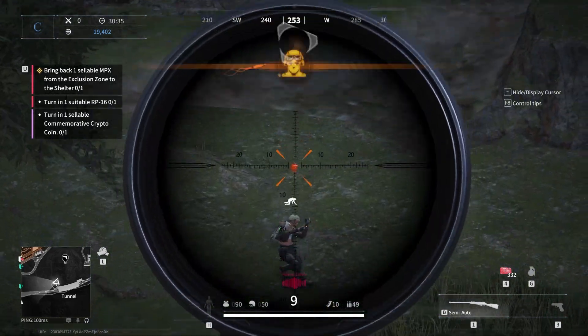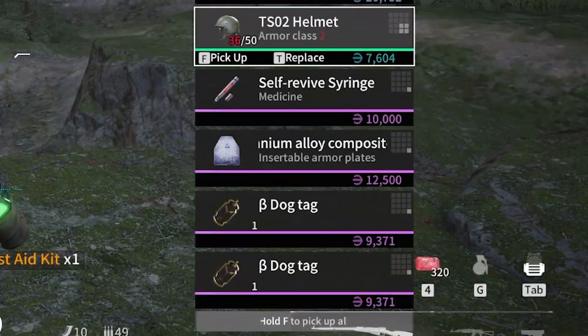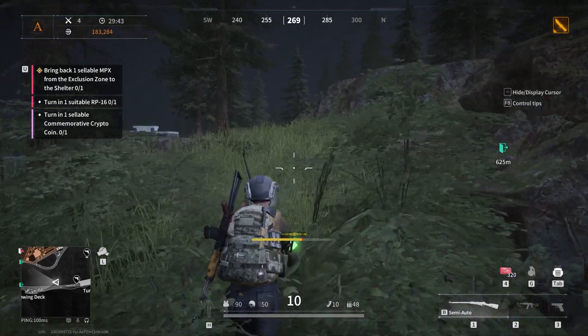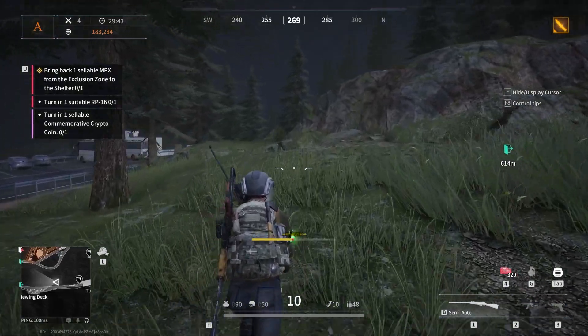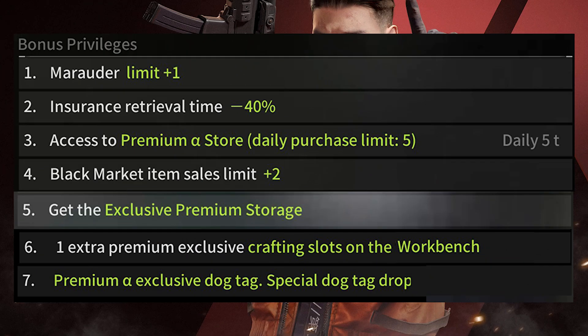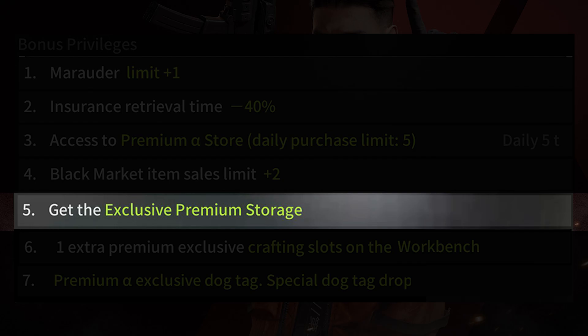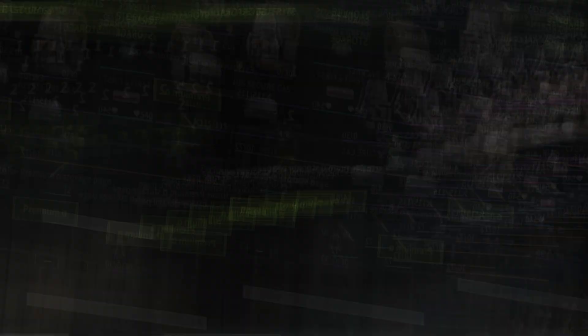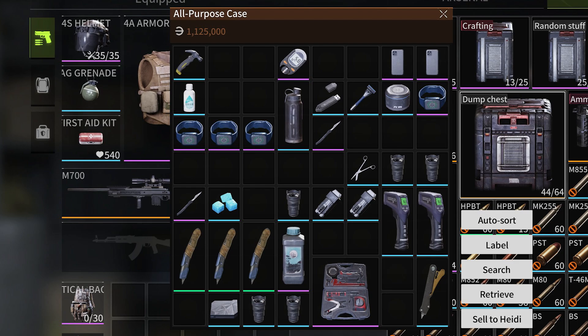I just love picking up a premium dog tag from a player I just killed, knowing that the money he paid didn't help him at all in this situation. At least he'll get his gear back faster from the insurance if I decide to let him keep it. I think a lot of people will be drawn towards the extended premium storage, but it's only 8x8 — the same size as an all-purpose box.